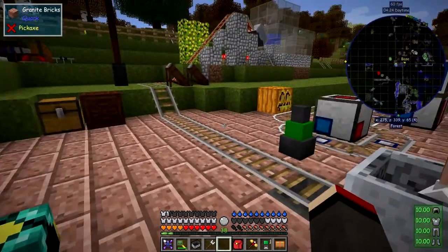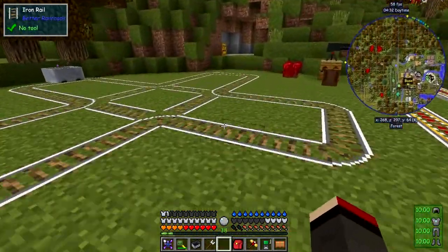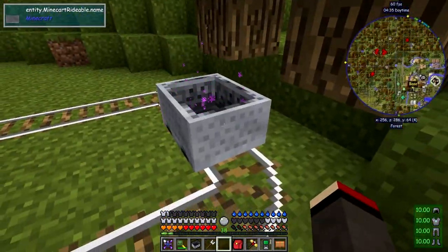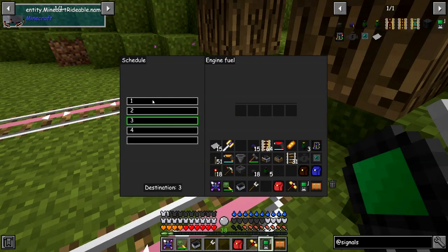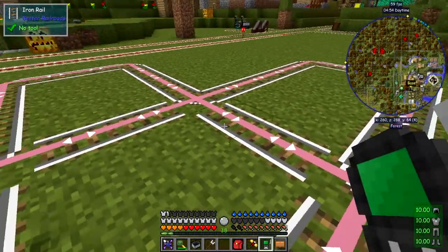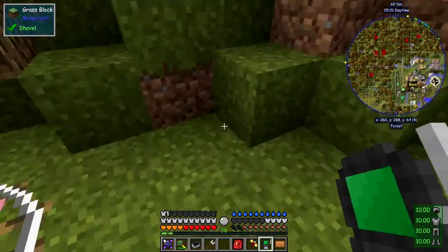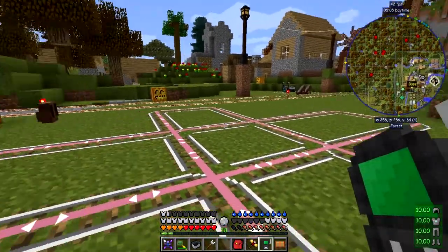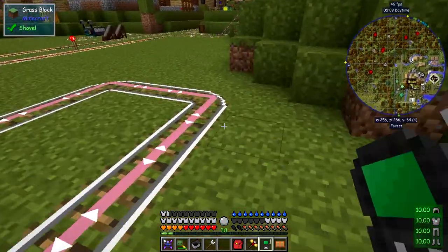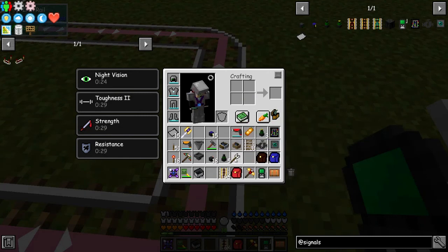I've set up a little rail network over here — that's what a station marker looks like. I'm going to put a cart on it, which already has an engine in it and some destinations set up. So now what we'd like to do is force this cart to go around the outside. What I'm going to do is put down here a powered rail and also beside it a block signal. Let's put them around the powered rail like this if I can.